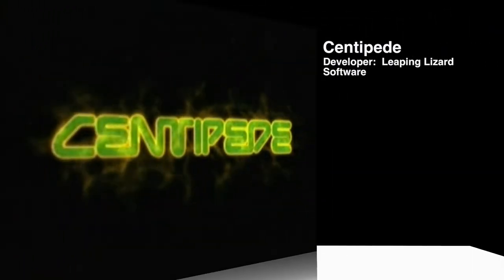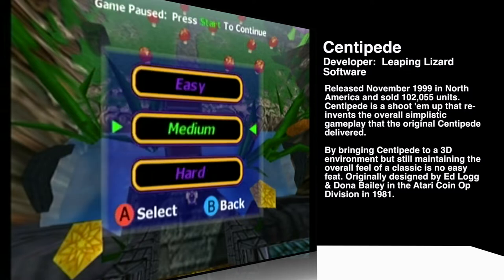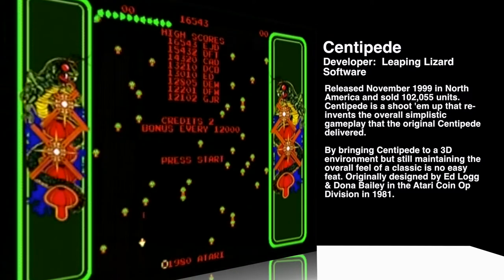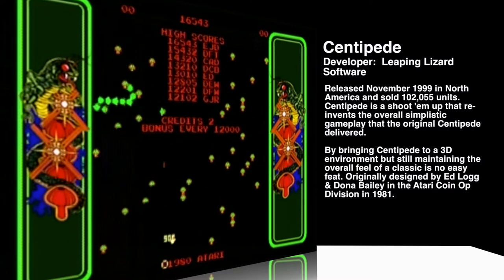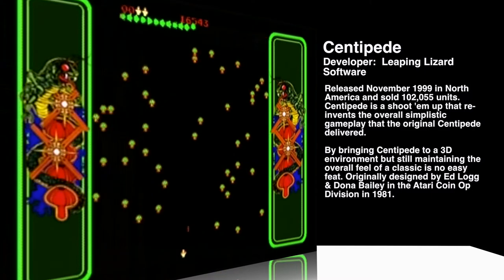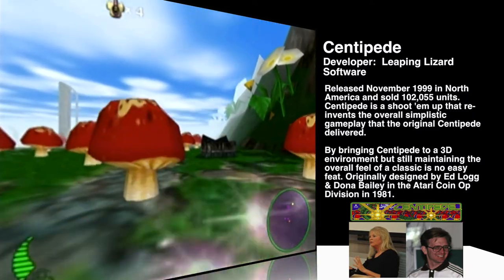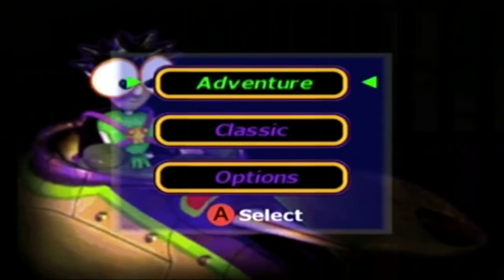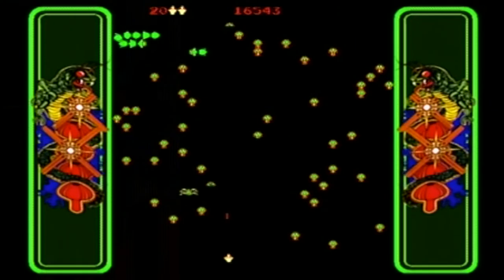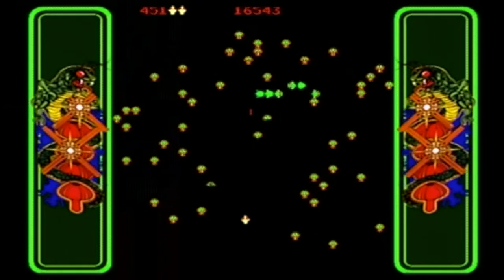Centipede. Developer Leaping Lizard Software, released November 1999, and sold 102,000 units. Centipede is a shoot-em-up 3D remake of the super popular 1981 classic of the same name, originally designed and programmed by Ed Logg and Donna Bailey in the coin-op division of Atari. In Centipede for the Dreamcast, there are two main modes: arcade and adventure. Arcade is your standard game, basically unchanged from its original arcade outing.